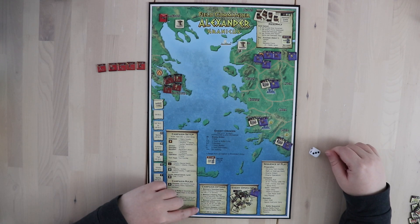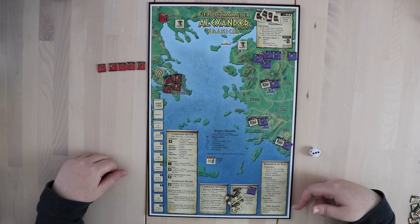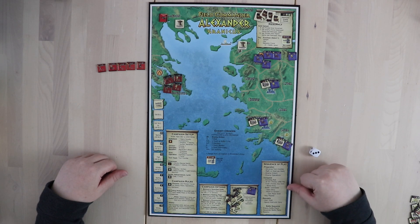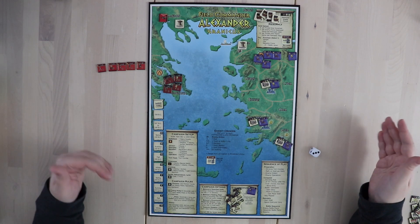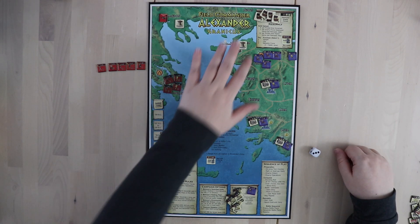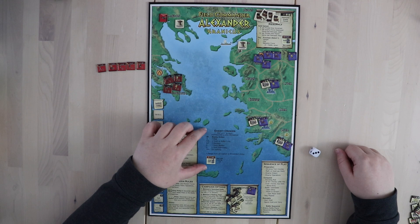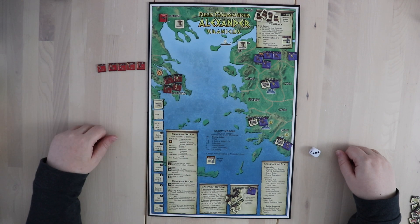You'll also be given campaign options. If you want to play a more difficult campaign, there are little options to make the game harder and you can mix and match as you please. There's an enemy operations box, which we'll talk about in a moment. There's also the sequence of play, which walks you through your entire turn step by step. There are specific details for resupply and for enemy orders on the board, so each scenario has its own flavor but you don't have to go flipping through the rulebook for every last thing.